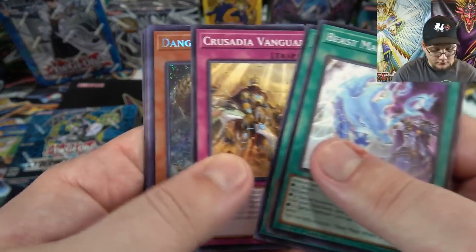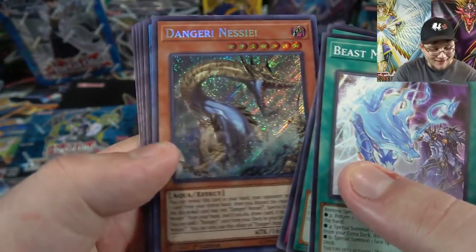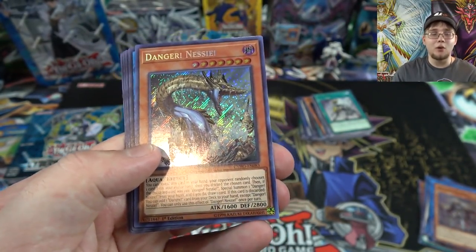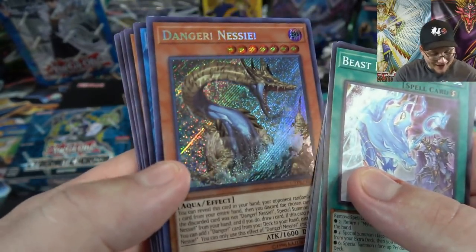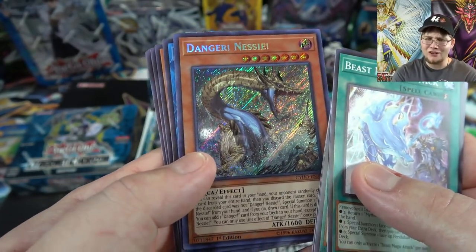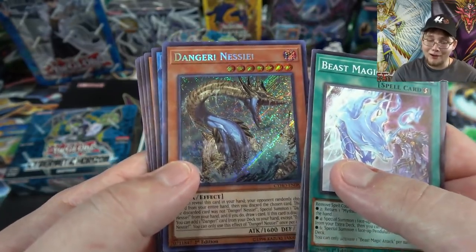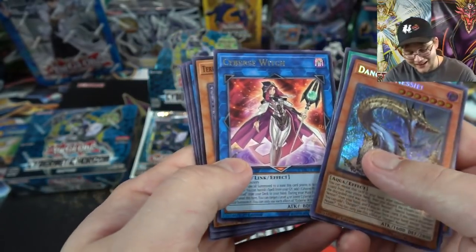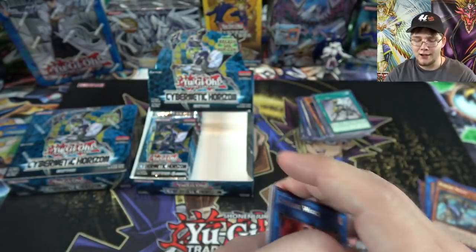Beast Magic Attack and Danger! Nessie! I got both Danger secret rares from this box — that is awesome! Even from sneak preview I got two of them, so I just need one more of each now. I need to hunt down the ultra rares too, but I can't believe I got both of them out of the same box. The Danger cards must be my spirit archetype from this set — which is weird because Noble Knights are here and those have always been some of my favorites.